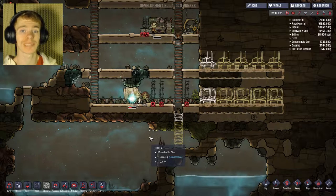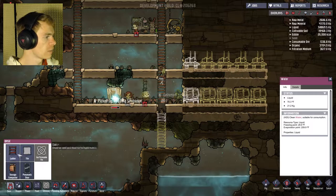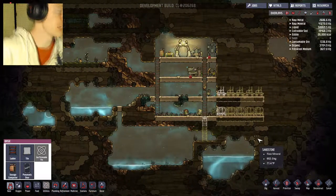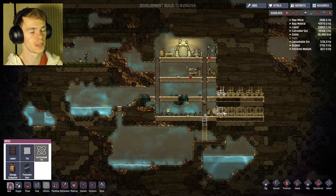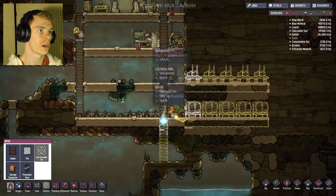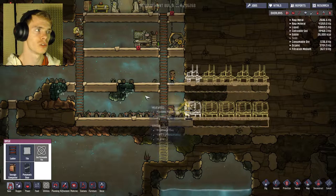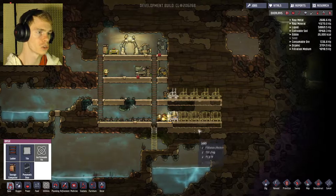Hey guys, what's up? It's Mr. Hermish here. Today we are back once again on Oxygen Not Included. I have been thinking a lot about how to play this game, and I keep coming to the conclusion that I'm either going to run out of water or run out of oxygen. Because these guys will constantly be using water and dirt for research, and they're always going to be consuming more oxygen, which eventually I'm going to run out of algae with.